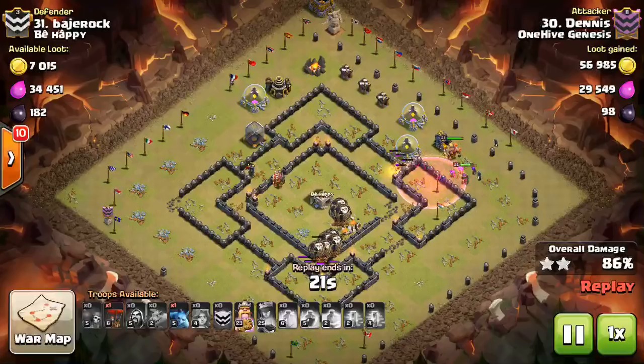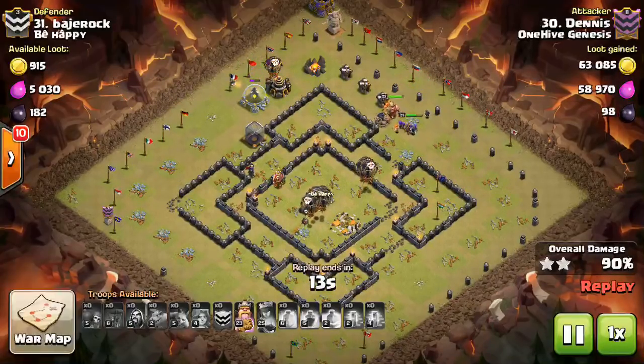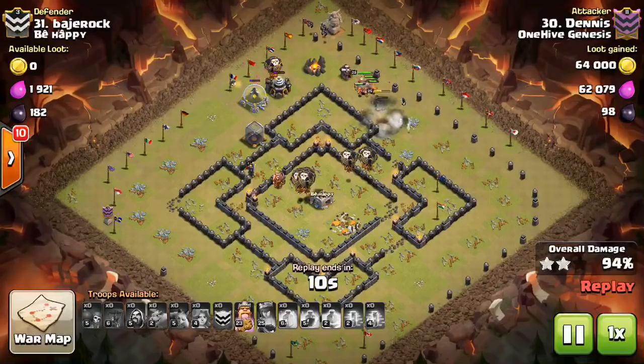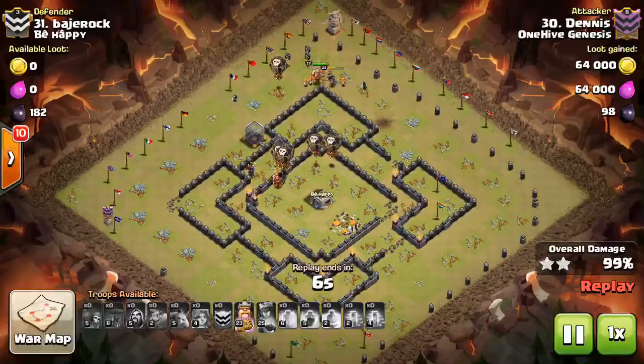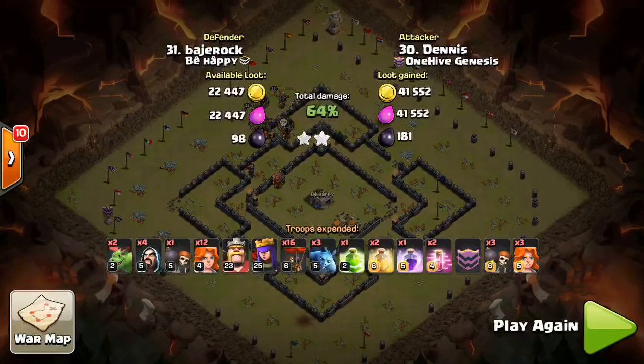Finally, we have witches. They now might be brought back to a certain extent — they do a little bit more damage. The damage is still pretty negligible though; you're not using them for damage anyway. They have more hit points. Instead of being like the hit points of a wizard, they're now closer to like a miner — not quite that many hit points, but getting closer. I don't think they spawn any more skeletons, and they still don't have their skeletons trigger traps. So I don't think that's going to really bring witches back. They are my favorite troop, so I'd love to see them get brought back, but I'll see if I can in friendly challenge try to make something out of it. I think just the extra DPS and extra hit points alone aren't going to be enough to bring back witches, but I like the idea from Supercell.